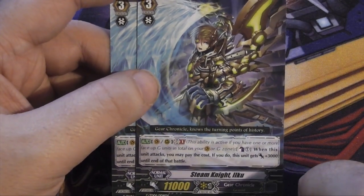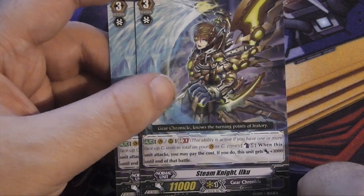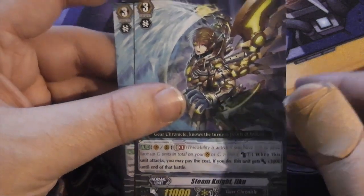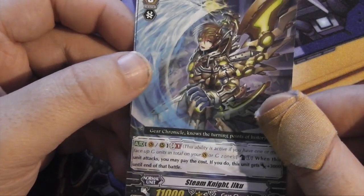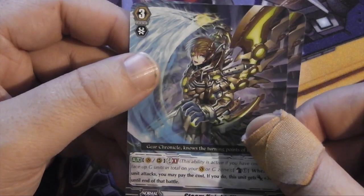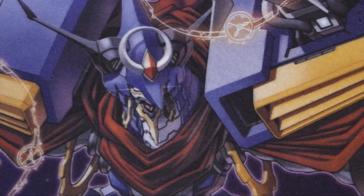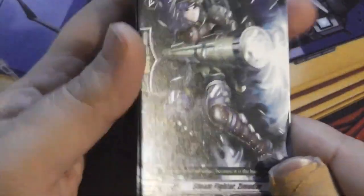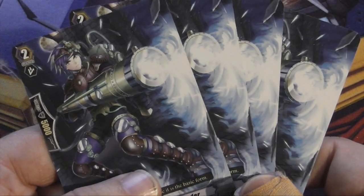It's about the same skill as the old 10K that got +3000 when it attacks on counter blast, but it's an 11K base. Because of that it's a GB1 skill instead of unrestricted. Steam Knight — I can't tell the L's and I's apart on these cards — but it's pretty cool-looking artwork. And then we get four of the new 10K vanilla, Steam Fighter Zimuda, another cool-looking card. You get a full play set of that.